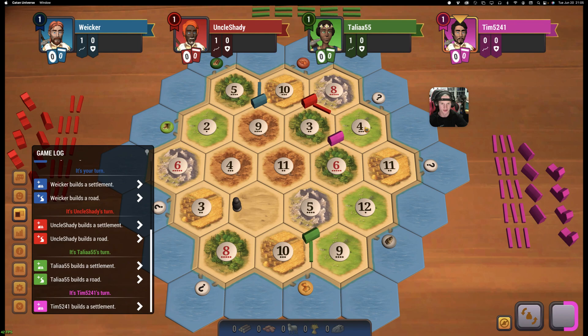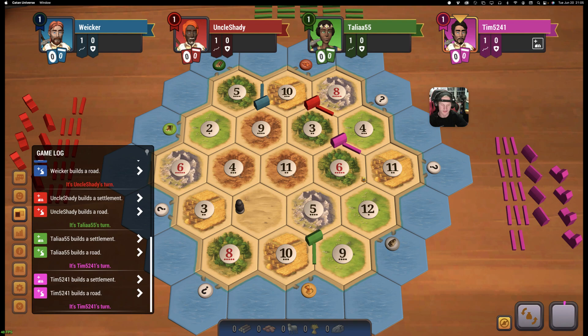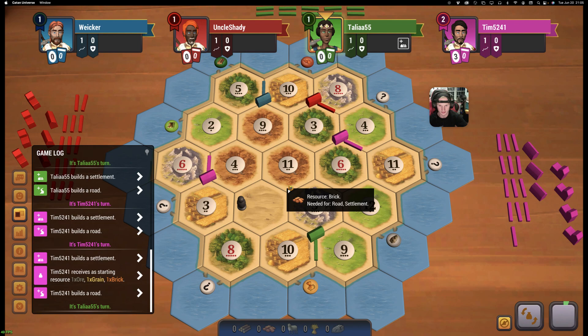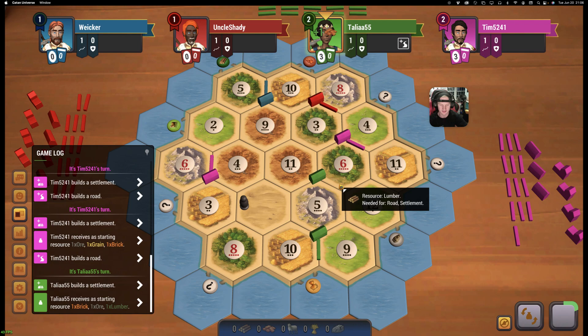That would really hurt two players' games. He doesn't go for it — goes for the 6-11-12. Pink could go 9-4-11, or 6-4-3, that's a good spot as well. Oh, that's a really good spot. It's just a shame his only three numbers are the 6, 4, and 3. 5-6-11 is a great spot. And it's been taken.